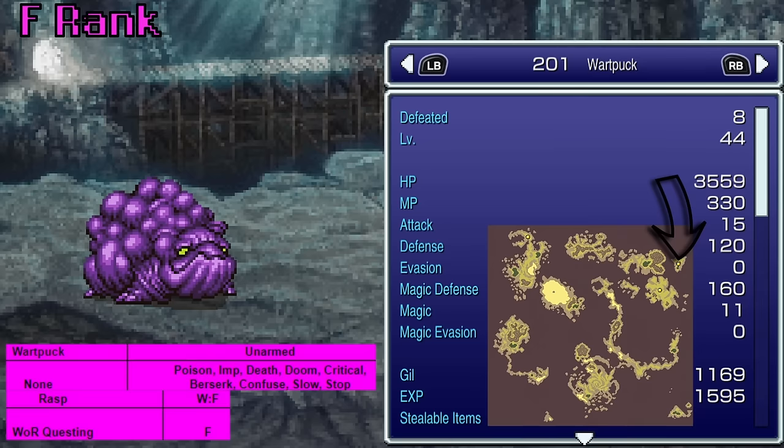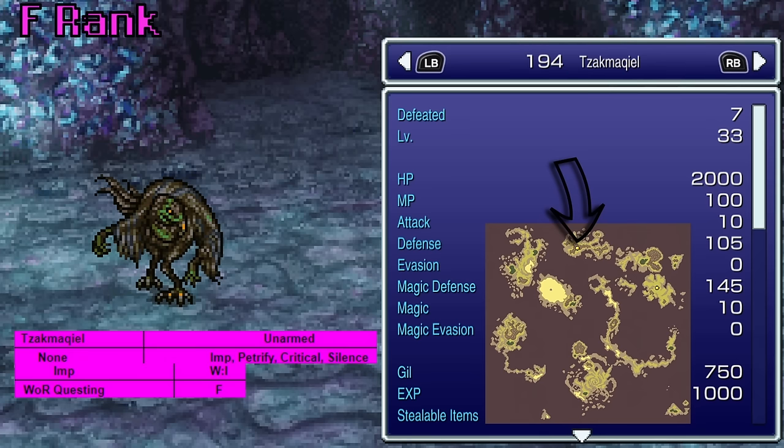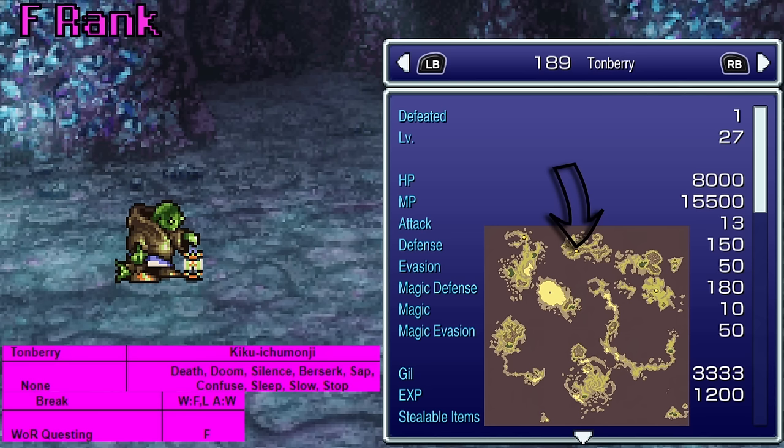Next we have the Wart Puck, found in Zone Eater, who teaches Rasp — so we're not actually going to do damage but we can make things lose MP. You have to get all the way to World of Ruin to learn Rasp; it's not like Shiva teaches that early on or something. Then we have Zach McKeel, found in the Narshe Caves, who teaches Imp. The regular Tomberry — a different encounter from the three Tomberries — is found in Umaro's Cave and teaches Break. For some reason he uses a Katana, which if you look at Tomberry, he very much doesn't.